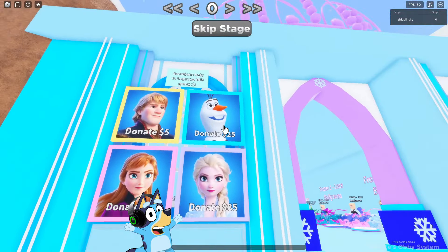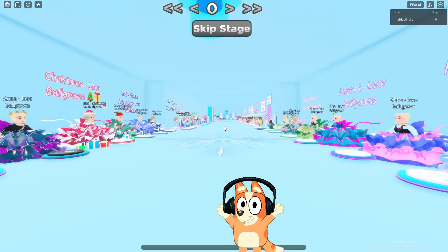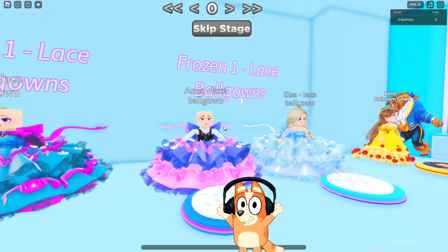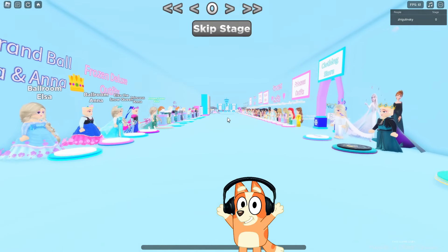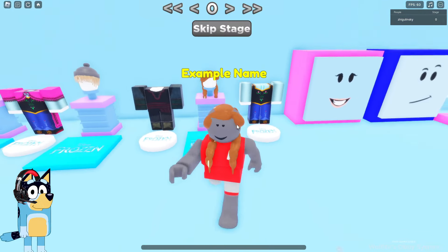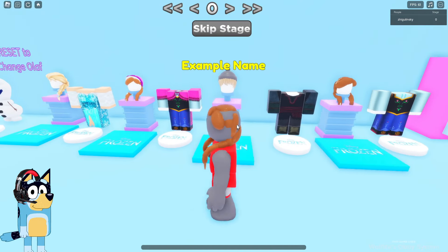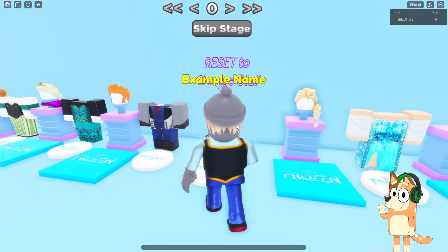Hello everyone, friends, and today we will play Obby Frozen. Here you need to buy skins for money. I think it's very expensive. Let's see. Maybe there is an opportunity to get some skin for free. This is Anna's skin. Let's put it on. Oh, it seems to me that we are not quite like her.